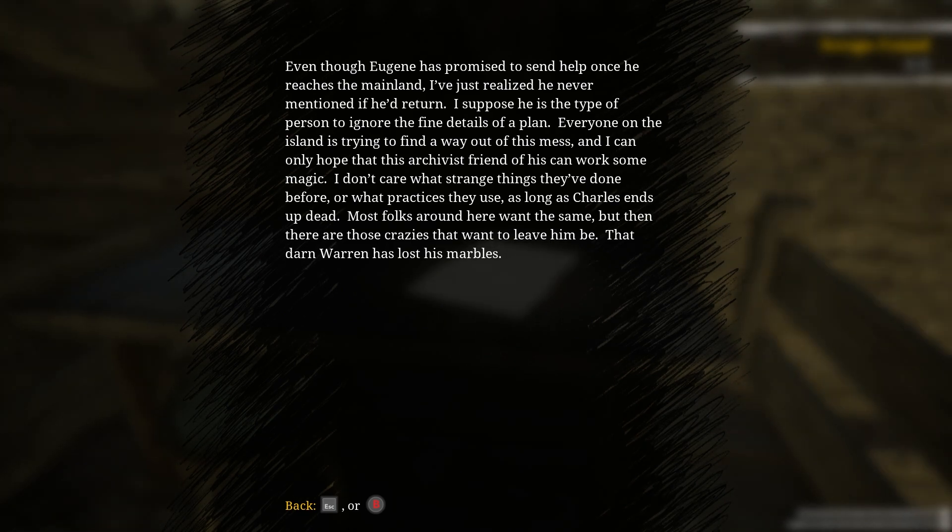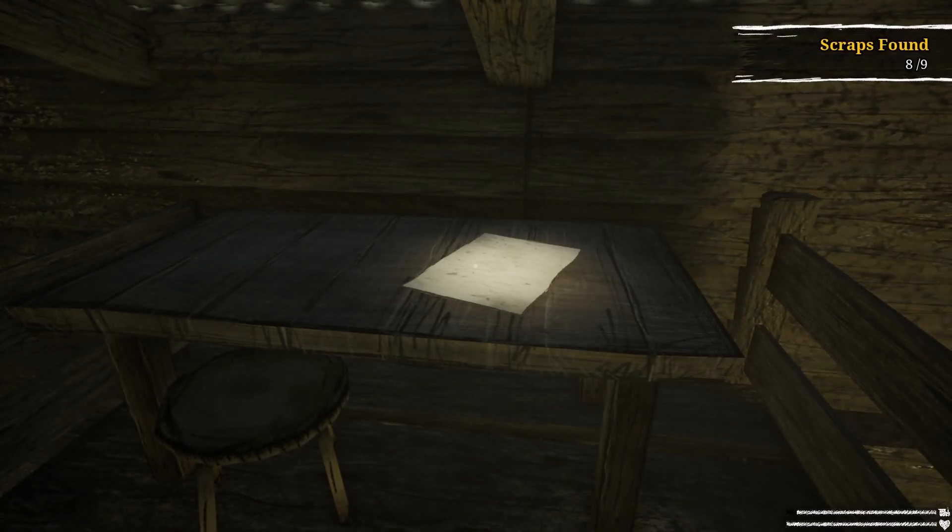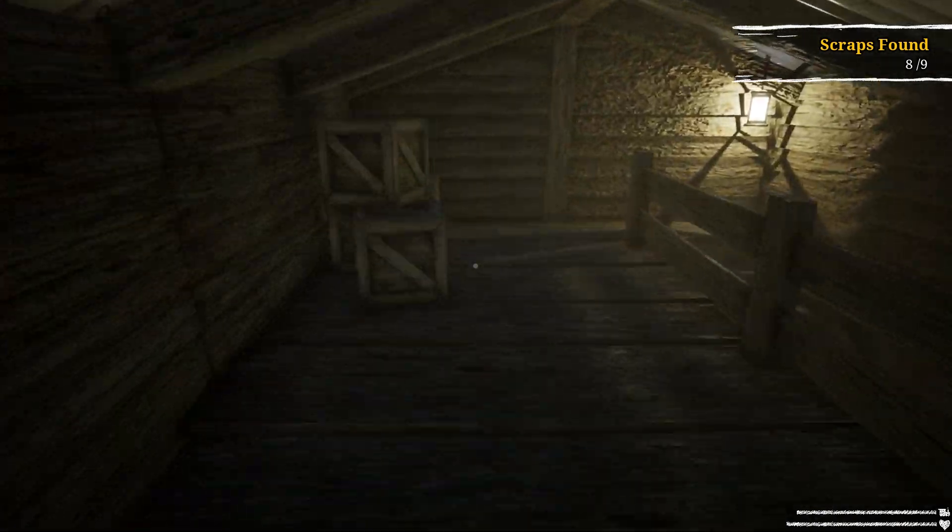I suppose he is the type of person to ignore the fine details of a plan. Everyone on the island is trying to find a way out of this mess, and I can only hope that this archivist friend of his can work some magic. I'm guessing that's us, right? I don't care what strange things they've done before, but as long as Charles ends up dead. Most folks around here want the same, but then there are those crazies that wanted to leave him be. That darn Warren has lost his marbles. Yeah, why would you let a demon like that exist?